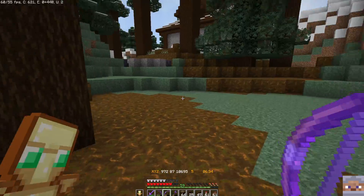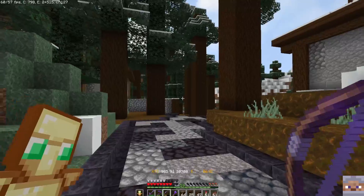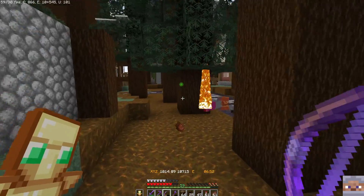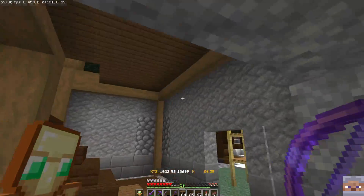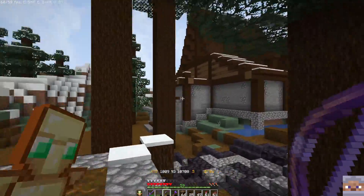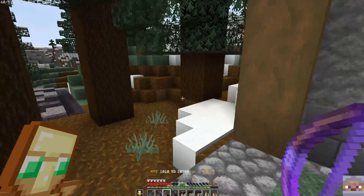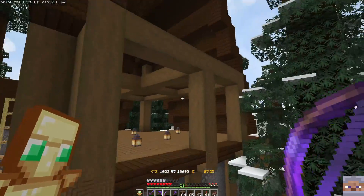We probably want to extend that road out because we do have another house we're going to put up there. What we did last week is we went ahead and did the downstairs walls, which I think turned out really good — both in this house and in that house over there. In that house we actually went ahead and used some spruce for siding and stuff, and I'm thinking we're probably going to go ahead and do the same thing over here on this house.